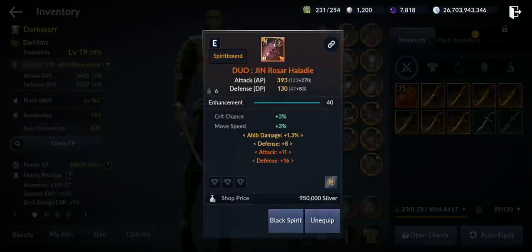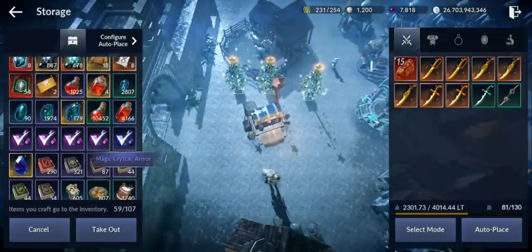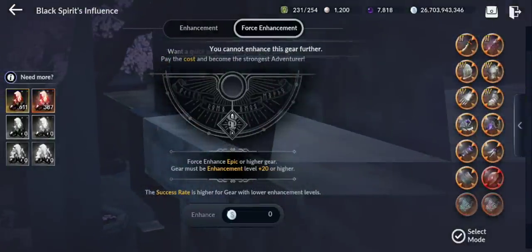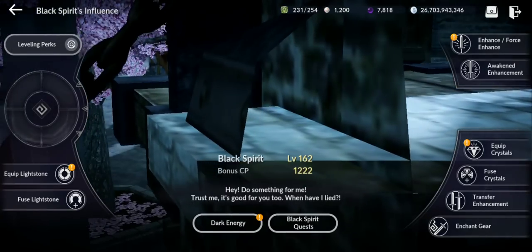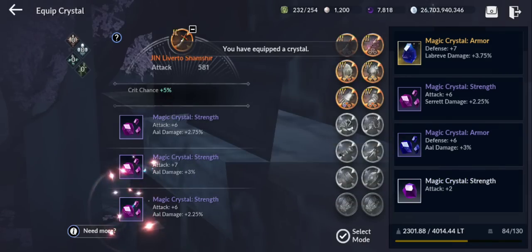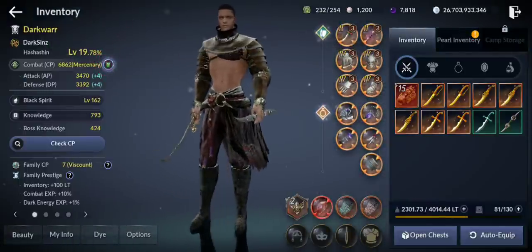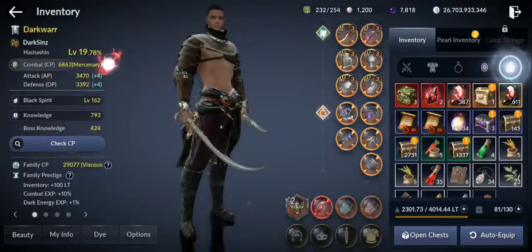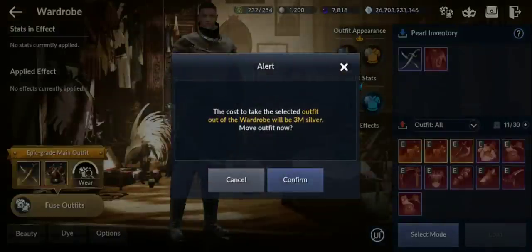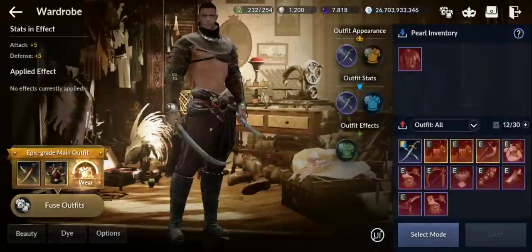Now I should put some crystals. I'm gonna equip some that I have — I don't have really good ones but they are okay for now, I'm gonna get better ones later. Attack, attack, attack, boom, defense, attack, and defense. Then we need to equip the armor and the costume — apply stats.